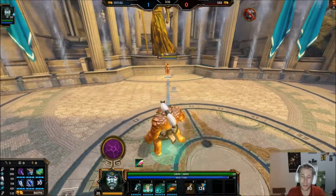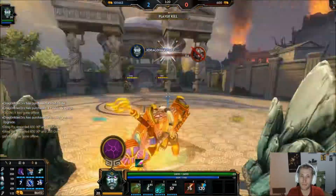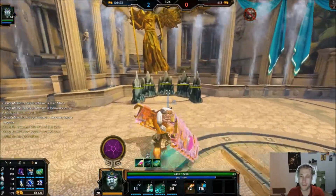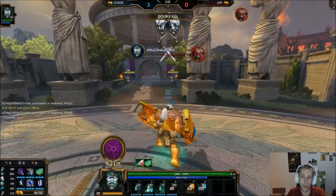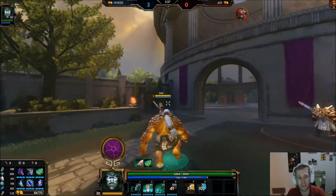He hits so unbelievably hard. You can just walk up here, hit that — you have slain an enemy, and he's dead. It does 154 per hit after mitigations and everything like that. It's absolutely crazy. So this is why I like this build.